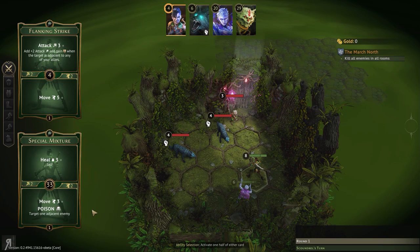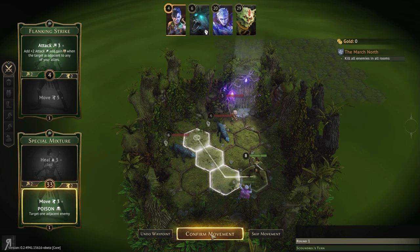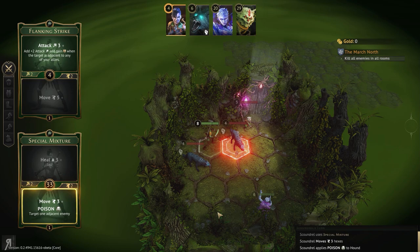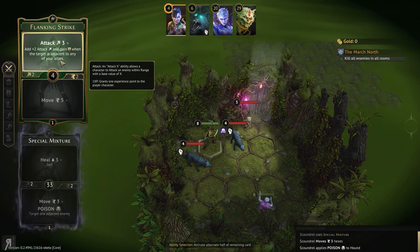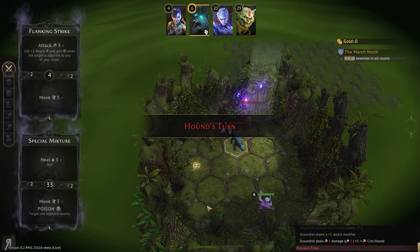I'm thinking we'll use special mixture first to poison someone that we want to attack with the Spellweaver in just a second. We're going to be poisoning this one because we won't need the poison with flanking strike. Flanking strike is going to be able to win against one of them without any problems — four damage, easy kill. The Scoundrel has already killed one, so that's great. So now we're only going to be taking probably one damage — I'm perfectly happy with that.